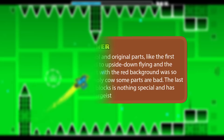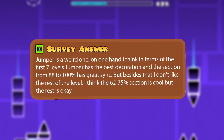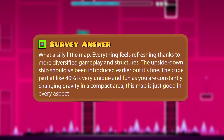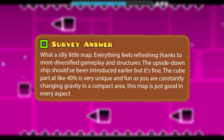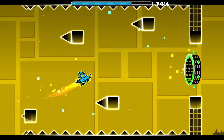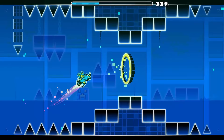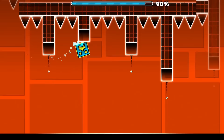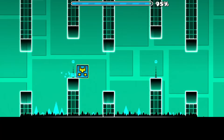Another player said: 'Jumper is a weird one. On one hand, in terms of the first seven levels, Jumper has the best decoration, and the section from 88 to 100 has great sync. But besides that, I don't like the rest. The 62 to 75% section is cool, but the rest is okay.' Another said: 'Everything feels refreshing thanks to more diversified gameplay and structures. The cube part at around 40% is very unique and fun, as you are constantly changing gravity in a compact area. This map is just good in every aspect.' That's kind of the thing with Jumper — it's a solid level, but there's not much truly groundbreaking here other than the yellow gravity portal in the ship section. The gameplay is well constructed and balanced, and the music representation is spot on. Out of the original 1.0 levels, this was deemed the best one, and on an objective standpoint, it definitely is.